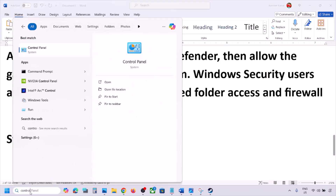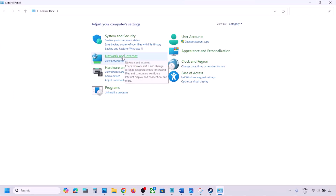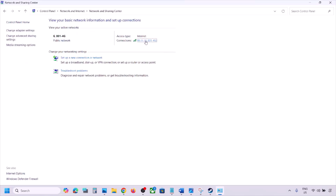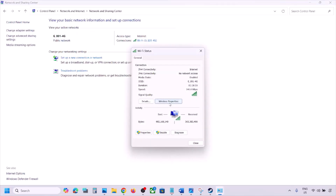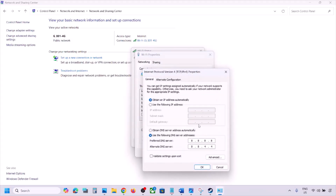The next step is to use Google DNS. Open Control Panel by typing it in the Windows search box. Go to Network and Internet, then click on Network and Sharing Center. Click on your Wi-Fi connection and then click on Properties.